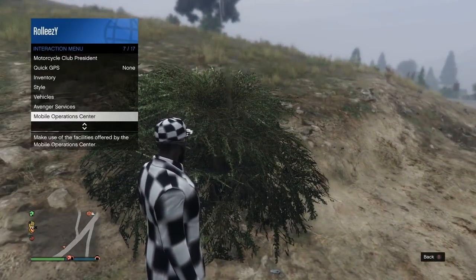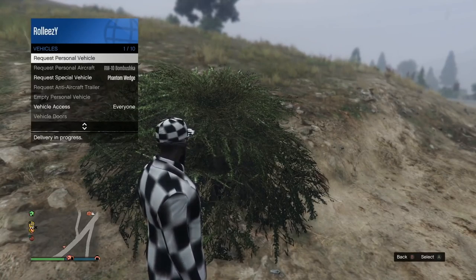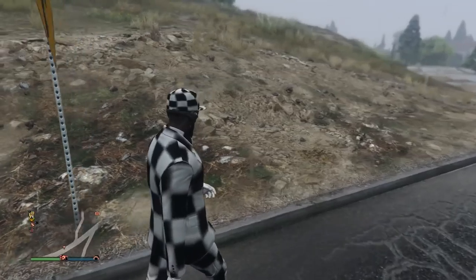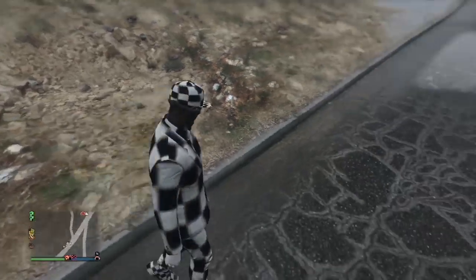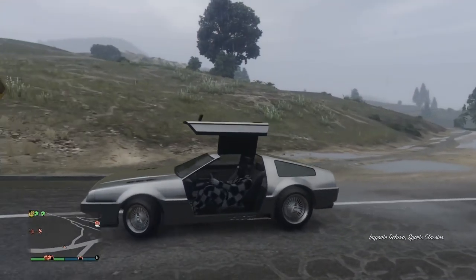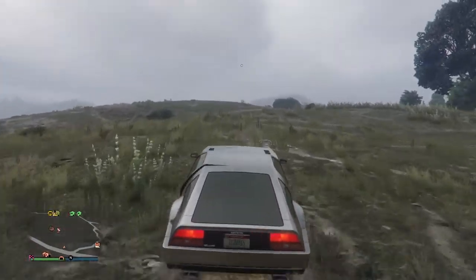Now open up wherever you spawn — it doesn't really matter. Open up your interaction menu, go over to your vehicles menu, and hit request personal vehicle. I recommend doing it this way even if your Deluxo is stored in another garage. So: vehicle menu, request personal vehicle, and now I have my Deluxo back.